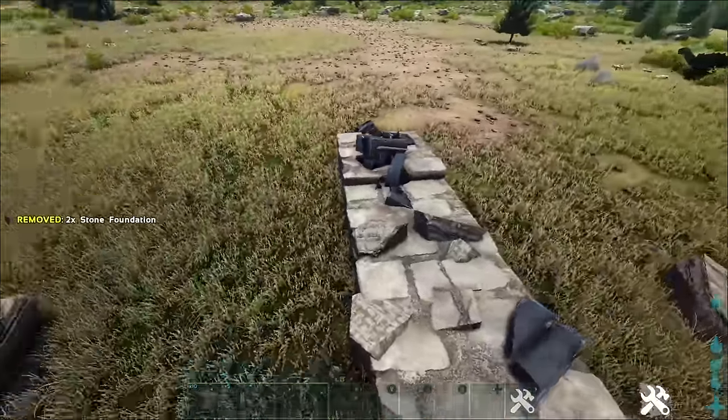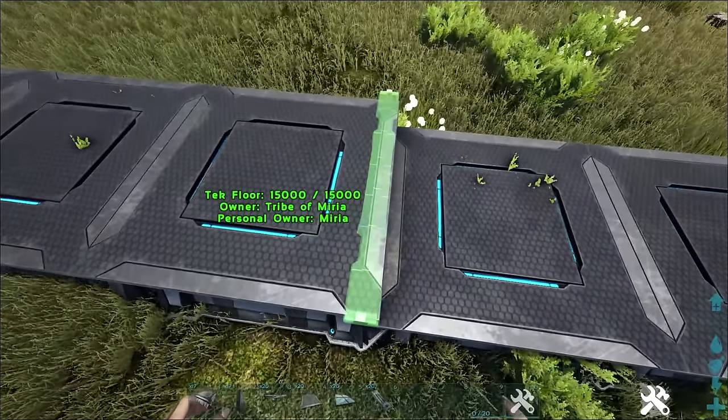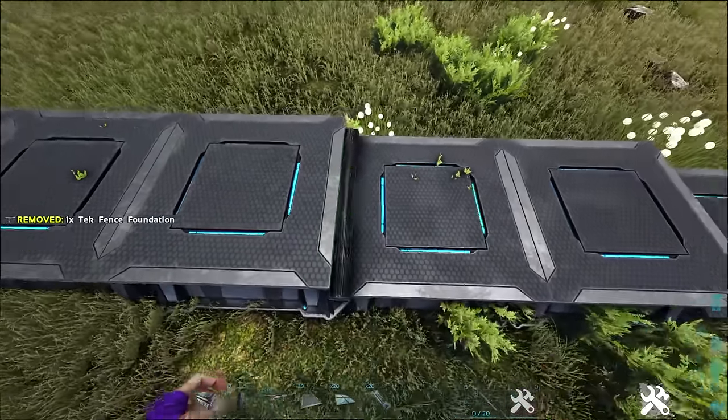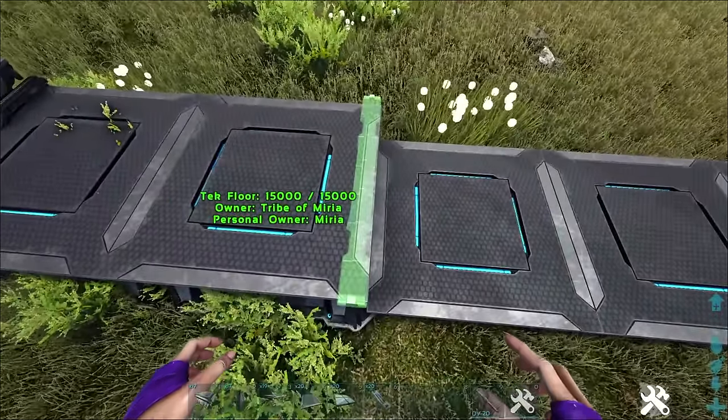With a low foundation next to a high foundation, highlight a fence foundation at the border of one of the foundations and, without moving your camera, toggle snap points until the fence foundation lands on the next foundation and place it.